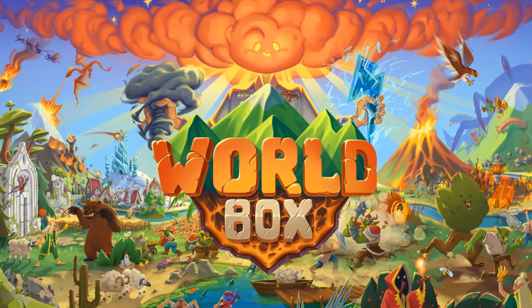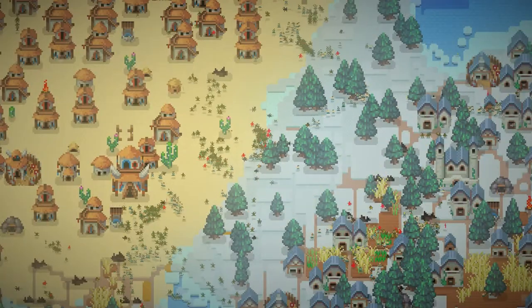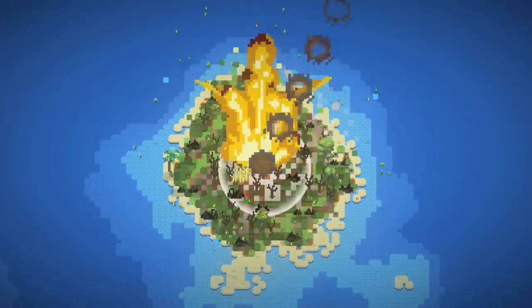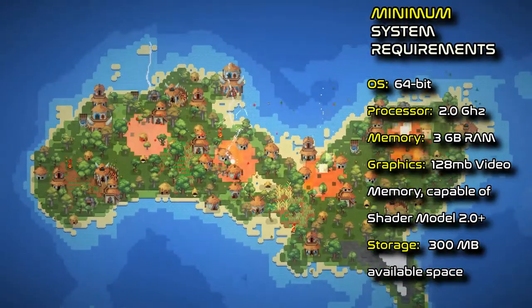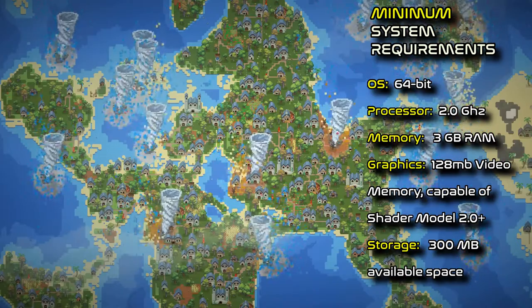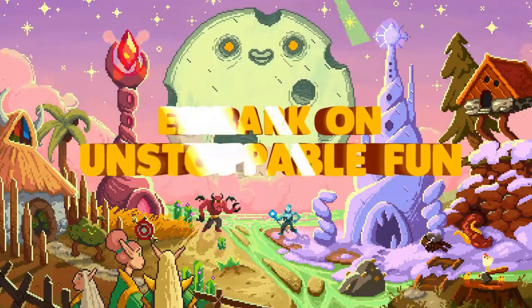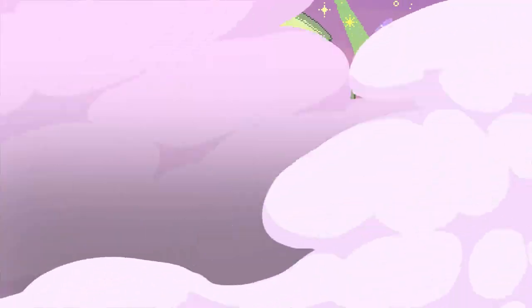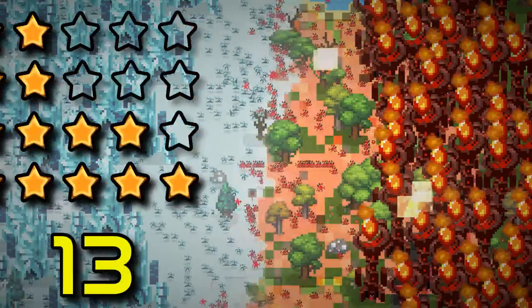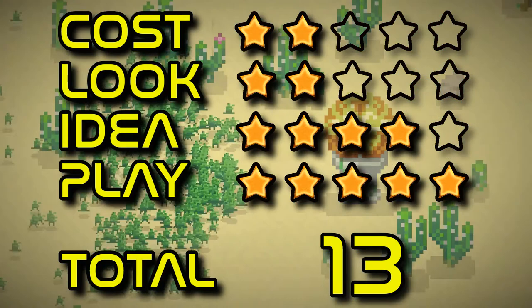WorldBox: God Simulator, released December, is a god simulator and sandbox game. Create your own world or destroy it using different powers. Watch civilizations grow, form kingdoms, colonize new lands and sail to far continents. Towns will rebel, empires will fall — it's your choice to help or watch them fight. Scores: cost 2, look 2, idea 4, play 5. Total 13.